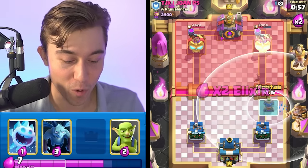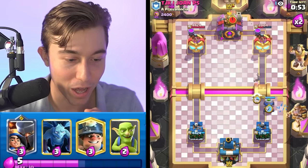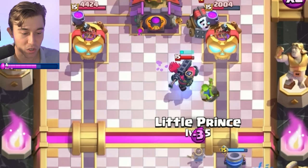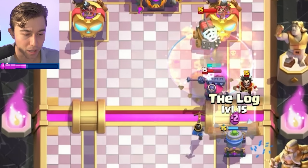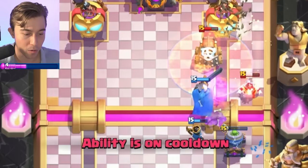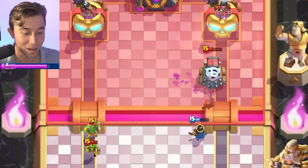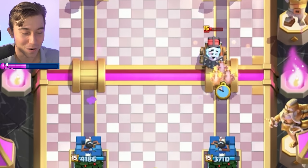We can go for a mortar aggressively right now and then go for an Ice Spirit on whatever he decides to drop, just to body block. He drops a Sparky — I don't think that's the best Sparky for him because it will die to two poisons and a Log. We can go Little Prince ability and poison, just keep our mortar alive long enough to get an extra shot. Everything's dead — Little Prince might even kill the Sparky. It didn't happen, but we tried.